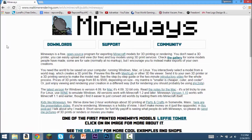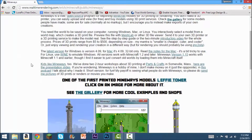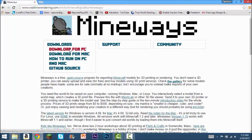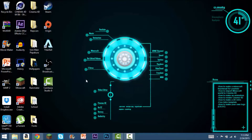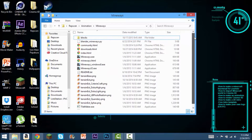First, you're gonna want to go to this website called Mineways — I'll put a link to that in the description. All you have to do is download for PC or Mac or whatever. I'm on PC, so I already have it downloaded. It'll be a zip file and you'll have to extract it using WinRAR or something like that, and it will basically get you to here.